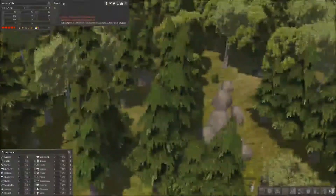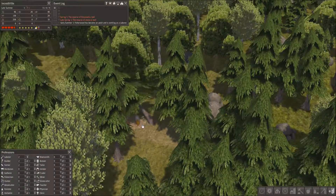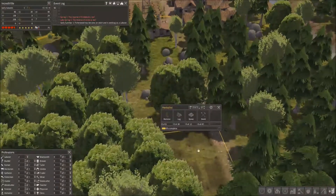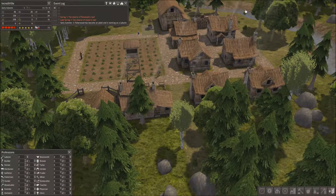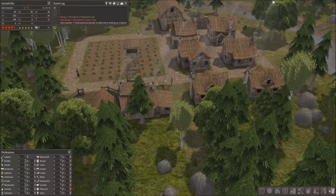So where are we? We're there cutting down some trees, getting them out of the way. All the trees have been completely removed from this area and now it's just the logs and the stone that need to be moved. Yeah, this is going fine and dandy.